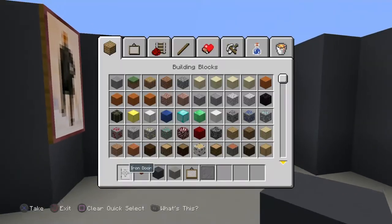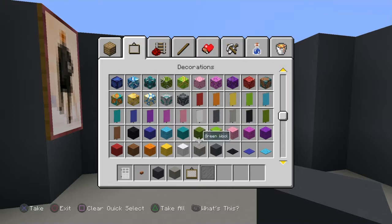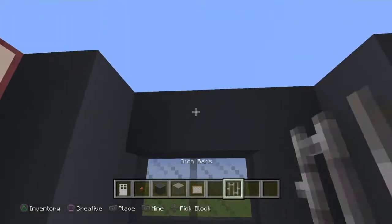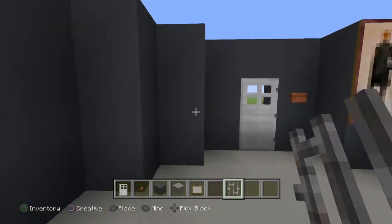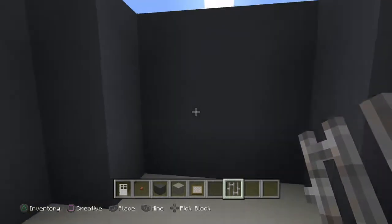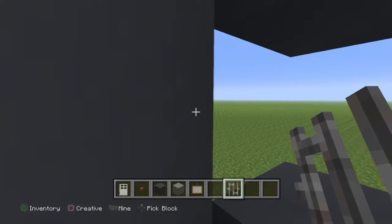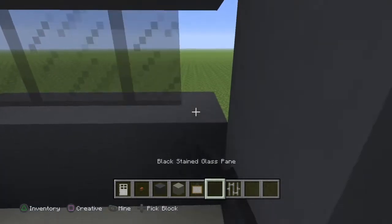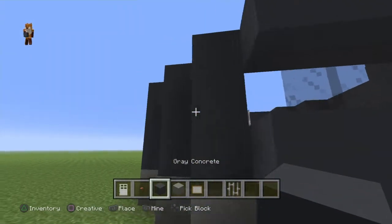You also need to do some piping, so for that we use iron rails. On the other side we'll do the same thing, but covering the whole wall with the window. And then fill it outside with the gray concrete.